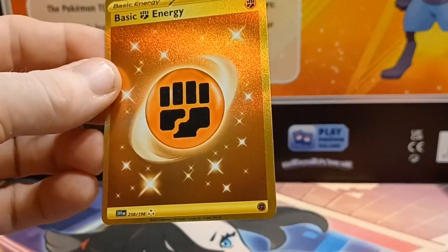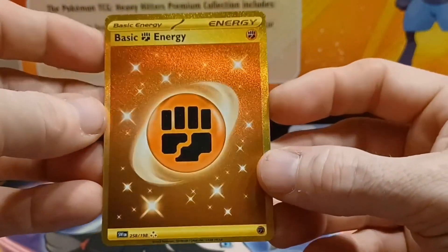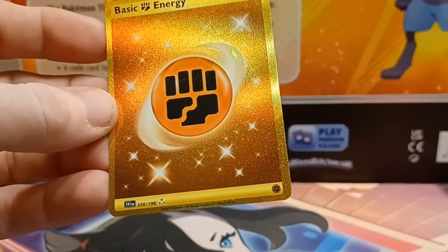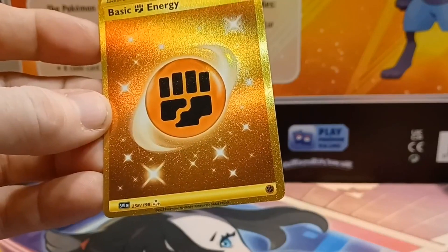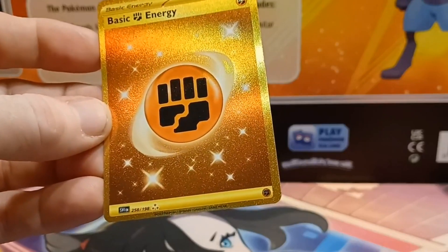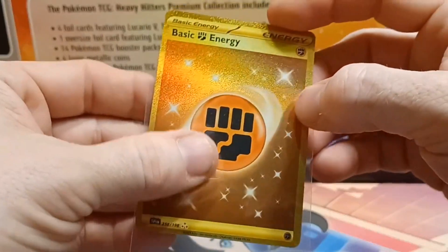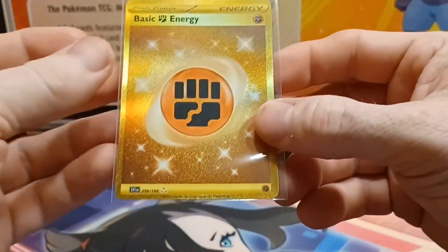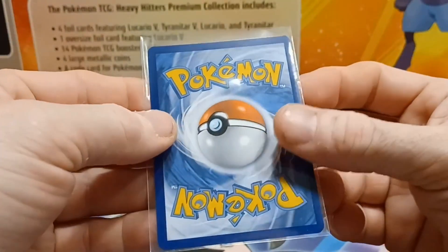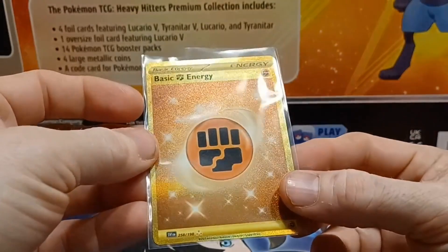It is a secret rare — a gold card. I do like gold cards; the gold energy cards are just beautiful to look at. The only downside is this is a duplicate. I already have both gold energies from this set — the gold fighting and the gold electric. So this duplicate gold fighting energy will be for sale on Viper's Vault.